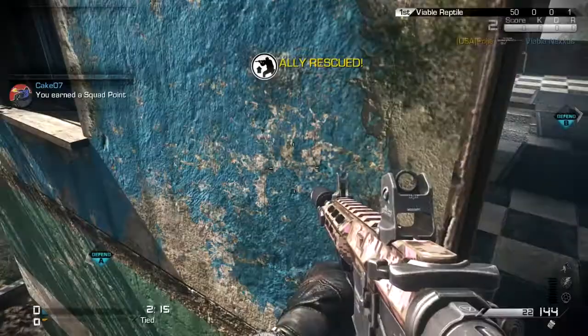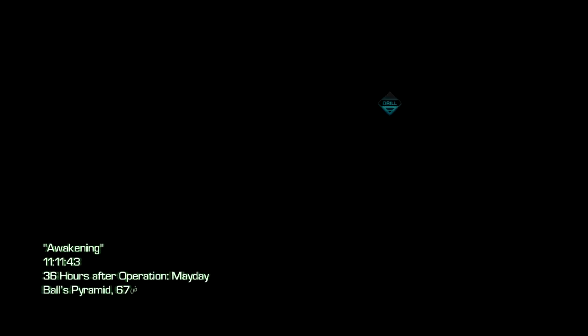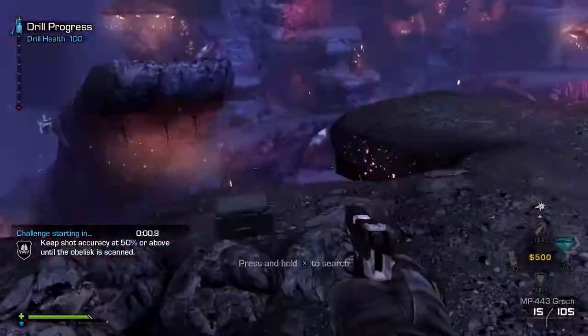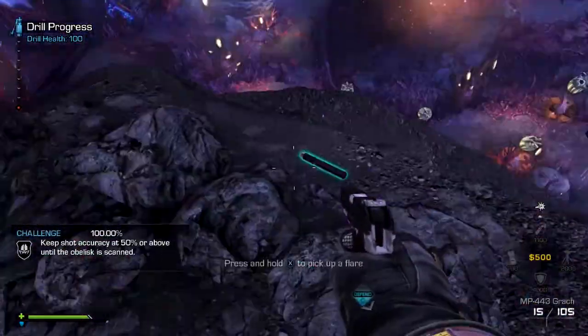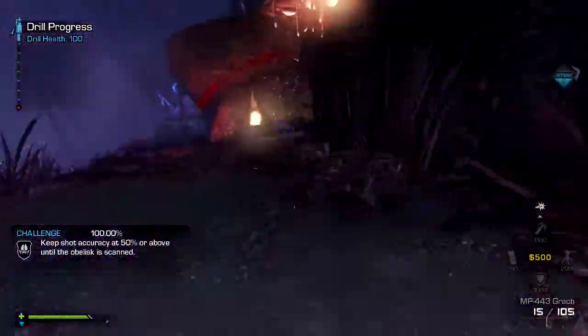Now head over to Extinction, and from here all you've got to do is complete the first obelisk, which is pretty much just the hives from the previous one. When you spawn, pick up the drill, head over to one of the obelisks and put it down, then just complete it — you don't have to worry about doing the challenge or anything like that.